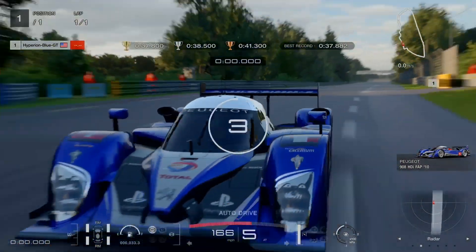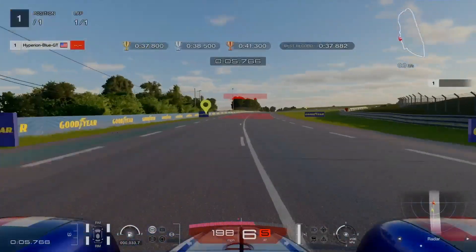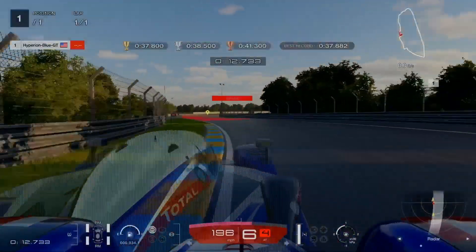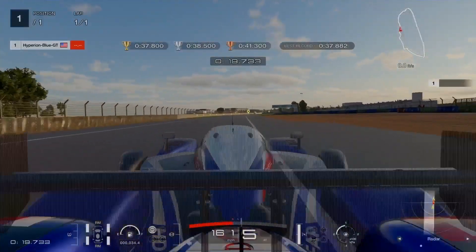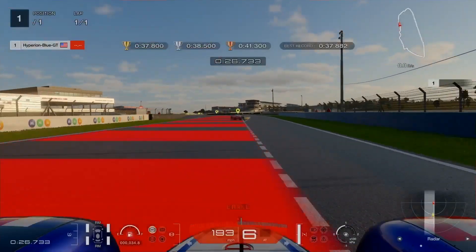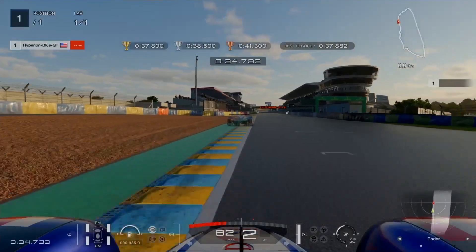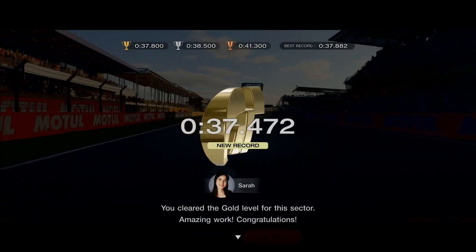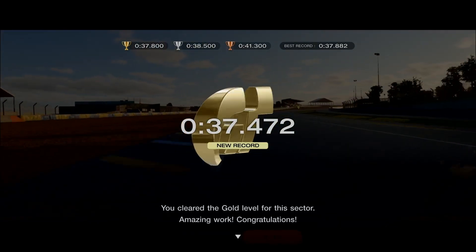Working hard to master the second exit on the Ford chicane, mastering the Porsche Curve at Group 1 extreme. Freestyle driving is a matter of choice. Going quick left — ghost car goes first, I follow second. Early brake on chicane 2 of the Ford chicane. Finally — good thing I mastered sectors 9 and 10 as part of the 5th sector. Gold: 37.472 seconds.